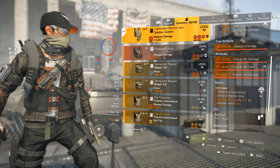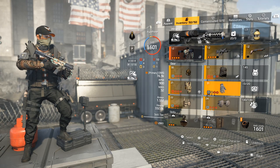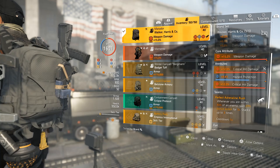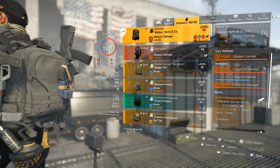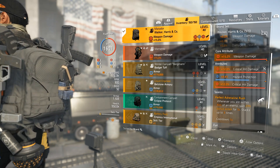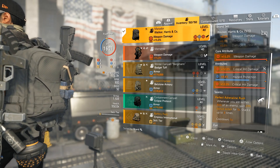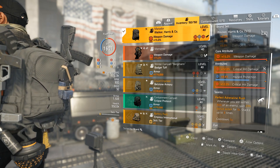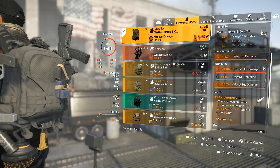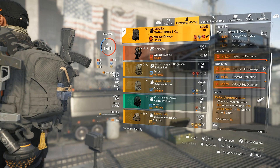With Intimidate: while you have bonus armor, amplified weapon damage by 35% to enemies within 10 meters. Then going for the backpack with Perfect Adrenaline Rush — the named Walker and Harrison backpack, the Matador. This gives me 3% more bonus armor: gain 23% bonus armor for 5 seconds, stacking up to 3 times instead of 20%, so that's another 9% extra armor, which on my build is an instant 150k armor. I would love to see hazard protection on it, but the critical hit chance is already capped, so the hazard protection is decent enough. 15% weapon damage, rolled crit damage, and a crit damage mod.